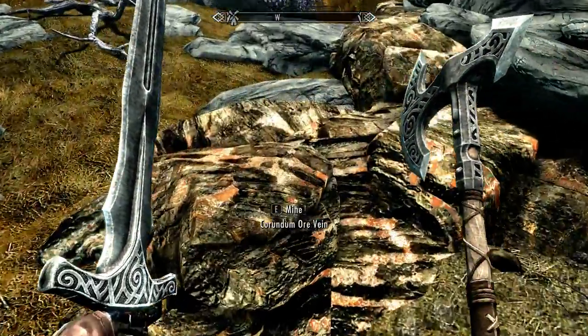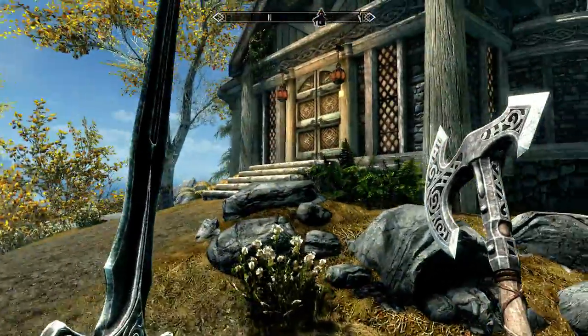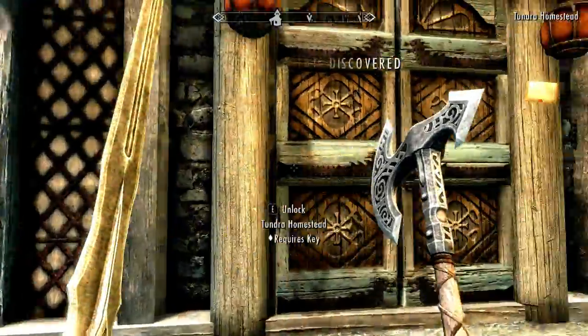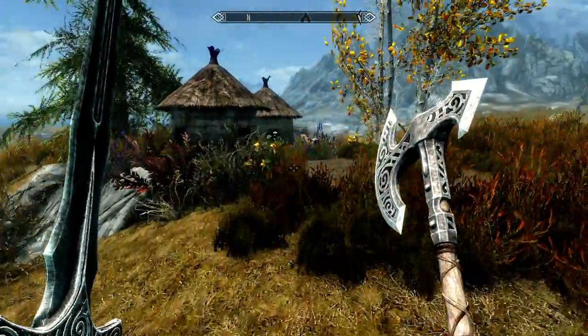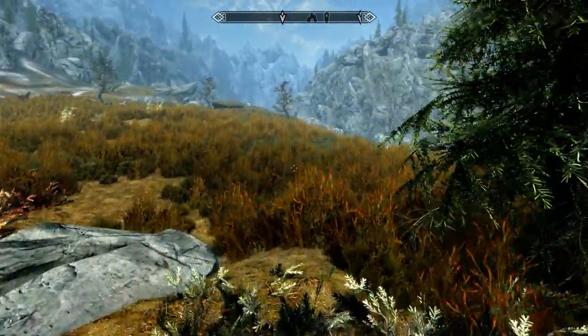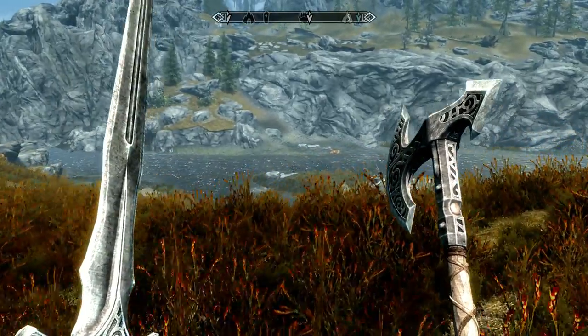This is another Creation Club content house — it's called the Tundra Homestead. I have yet to unlock it. You have to purchase it for 7,500 gold from Preventus Avenici in Whiterun, which seems ridiculous, but that's Preventus for you.